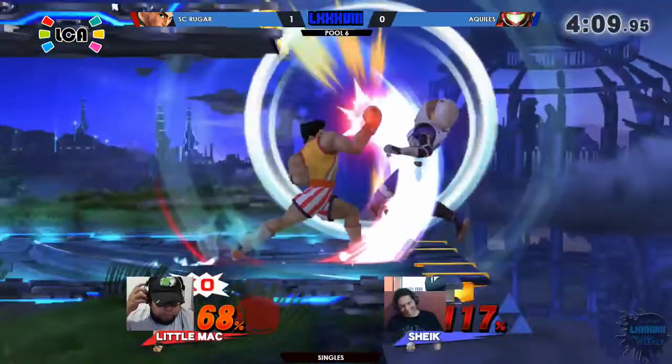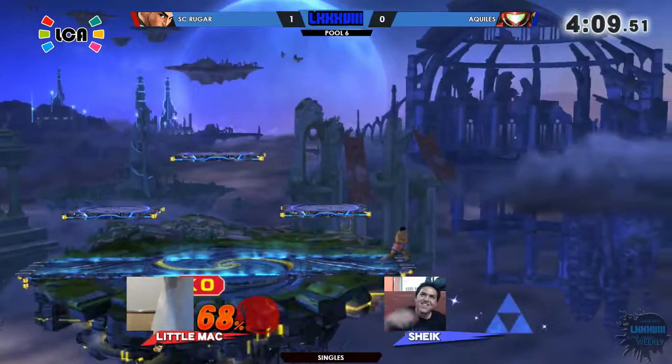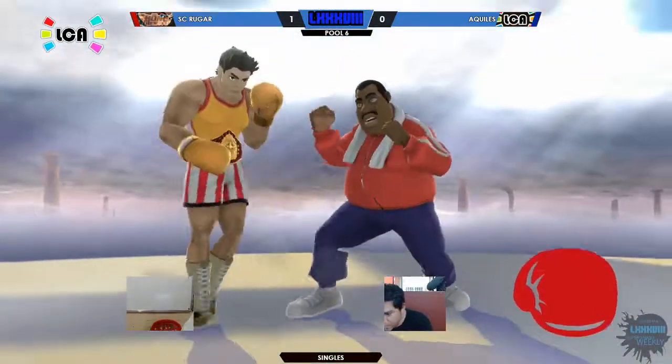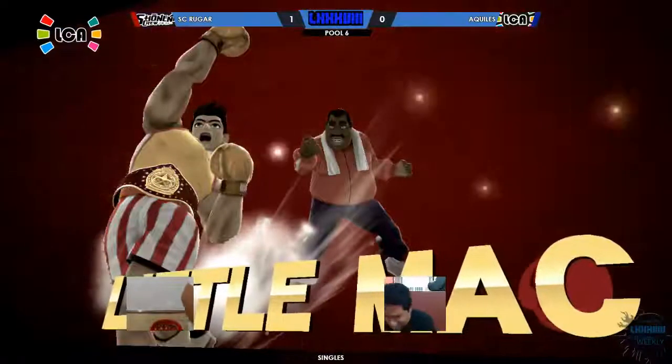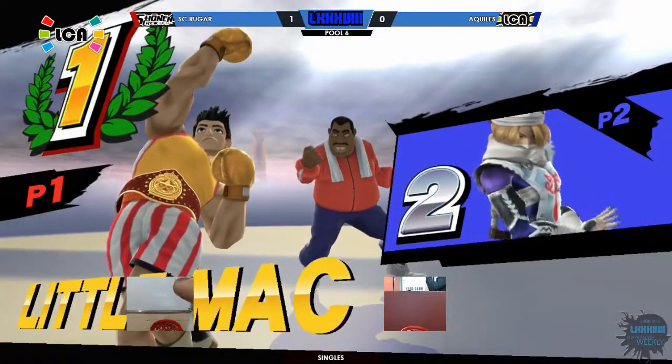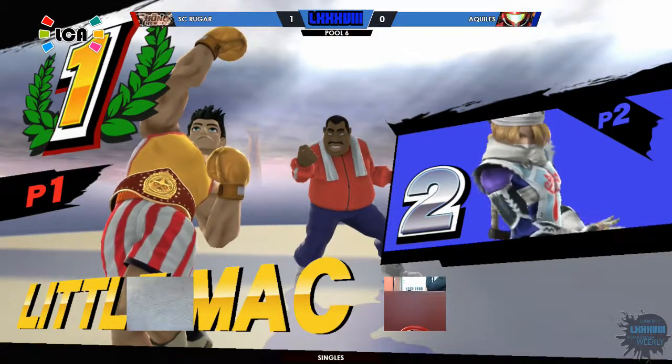Lo hizo... ¡Oh! ¡KO Punch! Parecía que Aquiles tenía la ventaja, se lanzó para concretar el stock. Sin embargo, ese desafortunado landing permite que Ruger finalice el stock con el KO Punch.